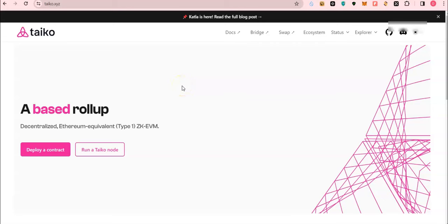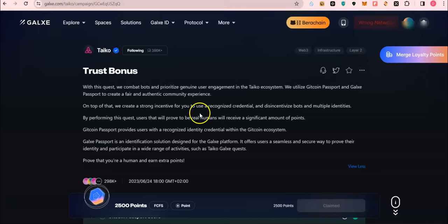Taiko has just released their last testnet phase, Taiko Katla. Katla will be ushering in Taiko mainnet. We have been very much part of the Taiko journey and will continue to follow them until the launch. This tutorial will help you get some interactions on the Taiko Katla testnet network so as to position you further for the Taiko airdrop. We are going to get some test ETH tokens, do bridging and swapping, provide liquidity, and finally deploy a contract.